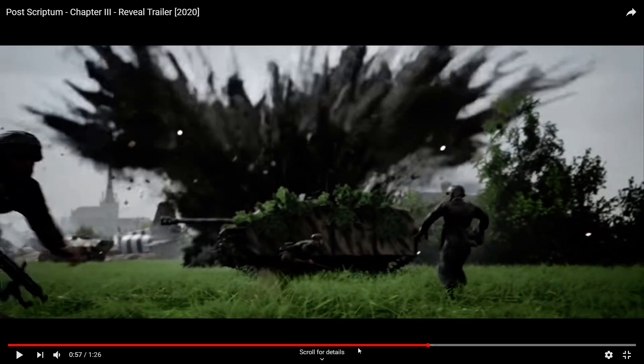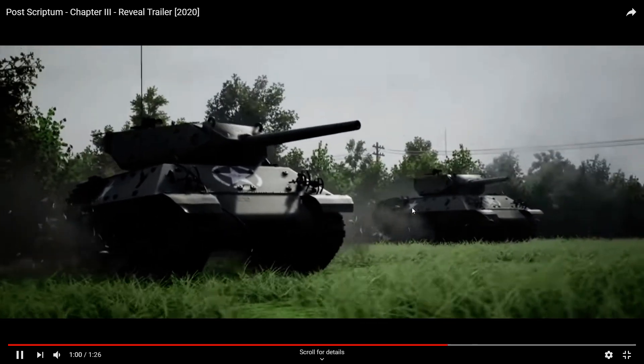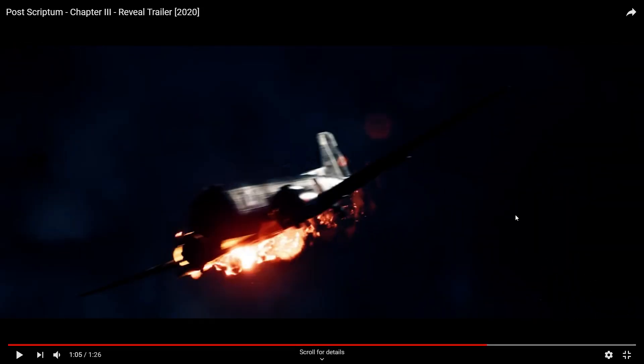Now, as we go through here — pausing it — we've got some Fallschirmjäger retreating. I think this is possibly the Battle of Bloody Gulch being shown here on the outskirts of Carentan. One of the reasons it leads me to that is you've got armor rolling through, countering against the German armor that was trying to push through and break the American paratroopers defending Carentan. So we should possibly see the 17th SS Panzer Grenadier working with the 6th Fallschirmjäger Regiment.